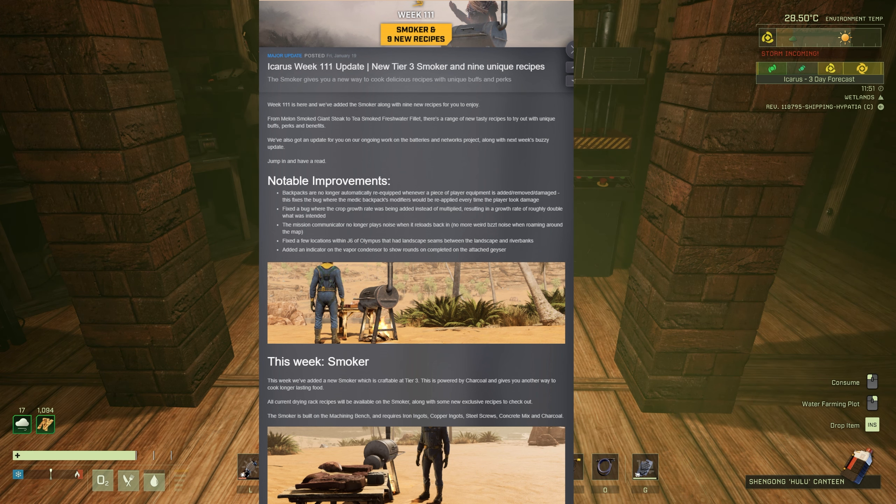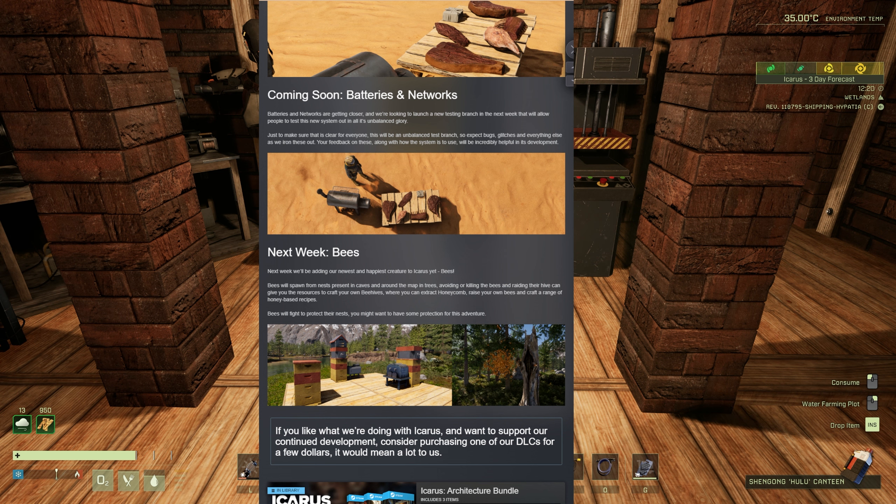Batteries and networks — we hear about these every week now and it's definitely getting closer. Batteries and networks are getting closer, and the devs are looking to launch a new testing branch in the next week that will allow people to test this new system out in all of its unbalanced glory. This will be an unbalanced test branch, so highly recommend you back up your saves. Expect bugs, glitches, and everything else as they iron these out. Your feedback on the system will be increasingly helpful in its development.